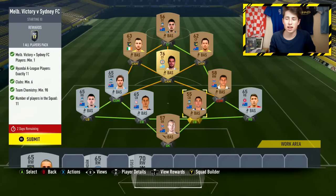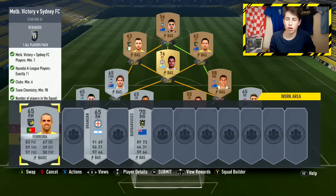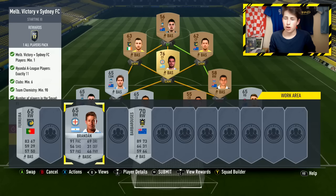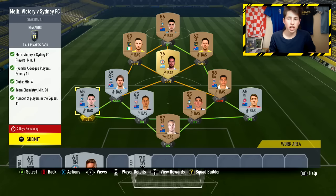Up front, just get the cheapest striker from the Hyundai League you can find — I sniped one for 200 coins. In the defence, you need two centre backs and a goalkeeper in the right positions, plus one left or right back in the right position. You can then fill the other back slot with a centre back or put a right back in the left back position, since you only need 90 chemistry. It has to be a right back or left back — not a right mid. To summarise: get strikers, convert them to centre forwards, use them in attacking midfield, buy only one CDM at around 4k, and use a cheap random player in the other CDM slot. Right wingers seem to be the cheapest for that.